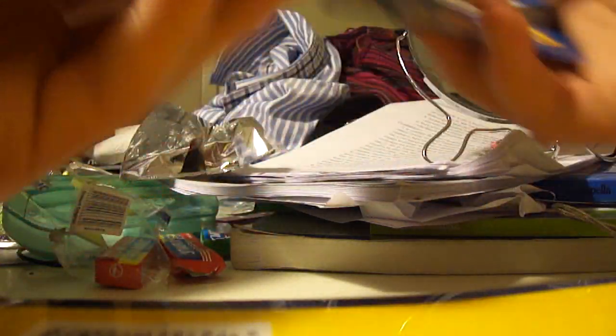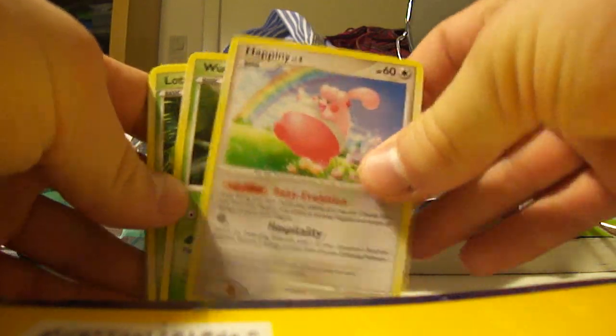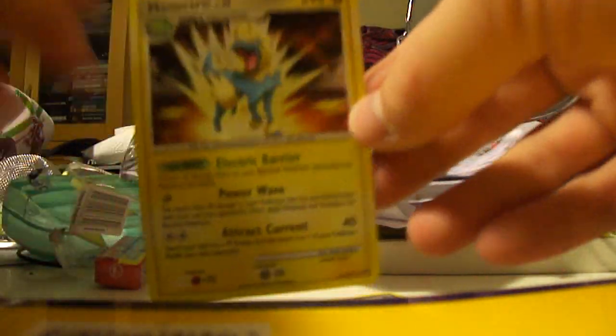On to the two Platinum packs, starting off with a Giratina pack. Now I am going out of battery so I will try to make it quick here. I have Riolu, Happiny, Weavile, Lotad, Old Amber, Poké Ball, Energy Gain, Memory Berry, Torchic Reverse, and a Manectric Hall — that is a nice card there.